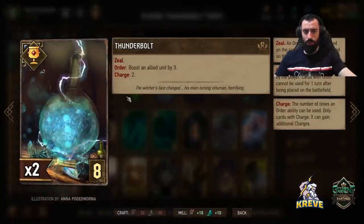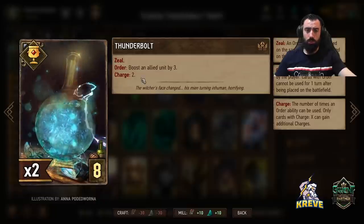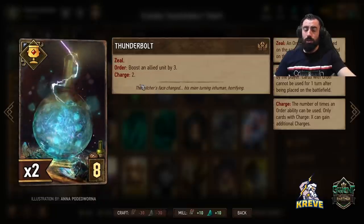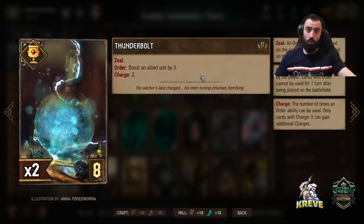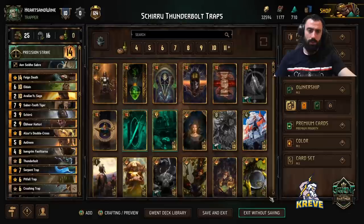With Thunderbolt, we'll be playing this with Shiru latest in the third and final round as much as possible. We get to boost an allied unit by three with two charges — you could give both to Shiru if you really wanted, but one is probably enough, and the other charge can go to whatever other units we have.